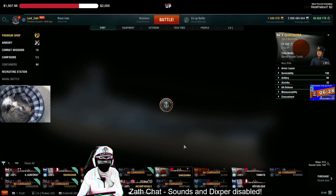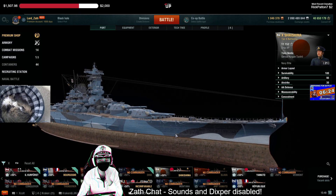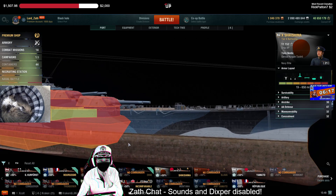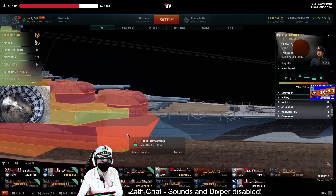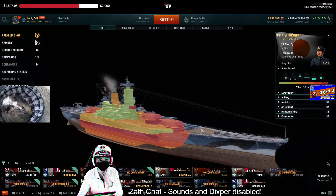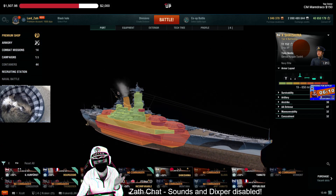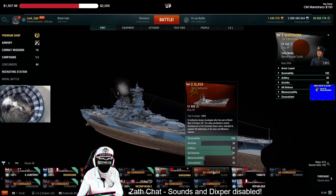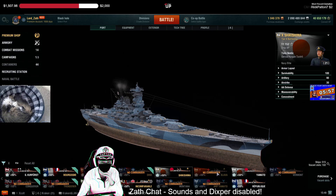Shikishima — I saw somebody suggest secondary Shikishima and I just wanted to slap my forehead. You can do it, but the problem with the Shikishima and the Yamato is that hexagonal cheek citadel. If you're getting a Shikishima in range to use secondaries, I just don't see it working.